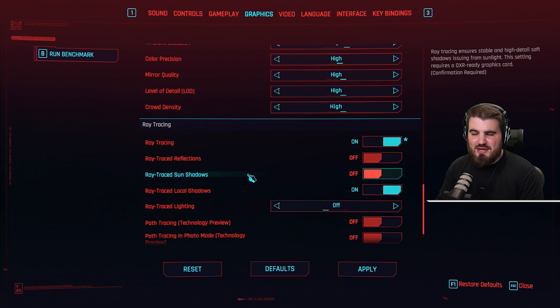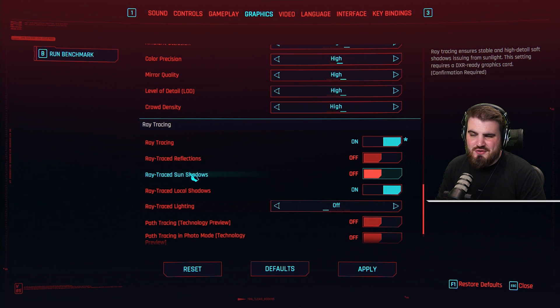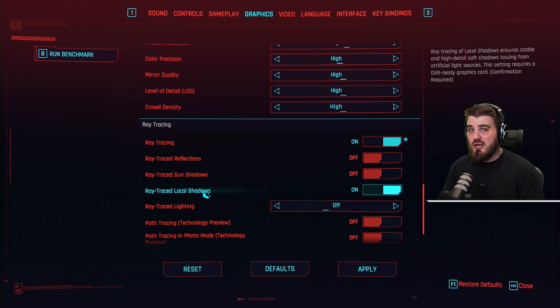I'd recommend running this setup where sun shadows are off and local shadows are on. The reason being that ray traced sun shadows have a bigger effect on performance when you turn them on, and they don't really look much better. It's sort of the opposite for local shadows — they tend to look a lot better for very little performance hit.